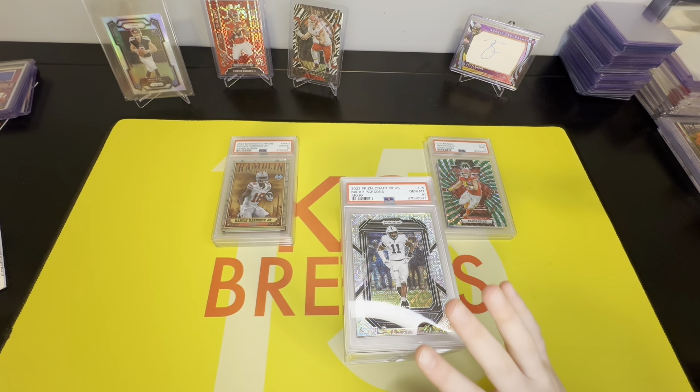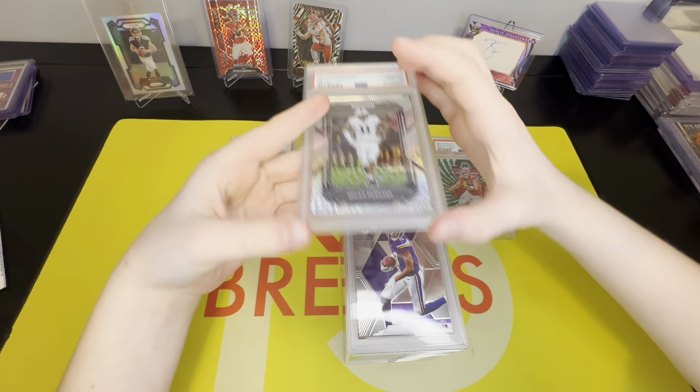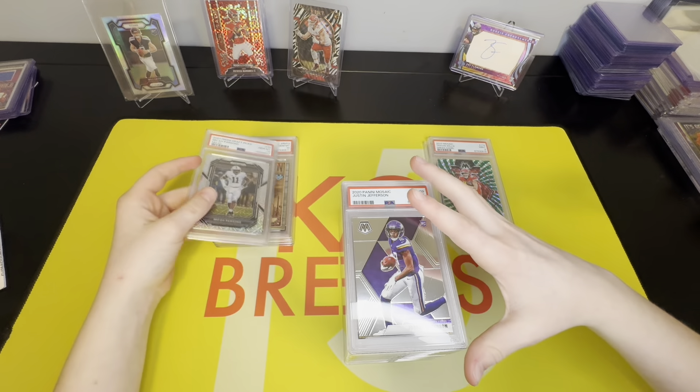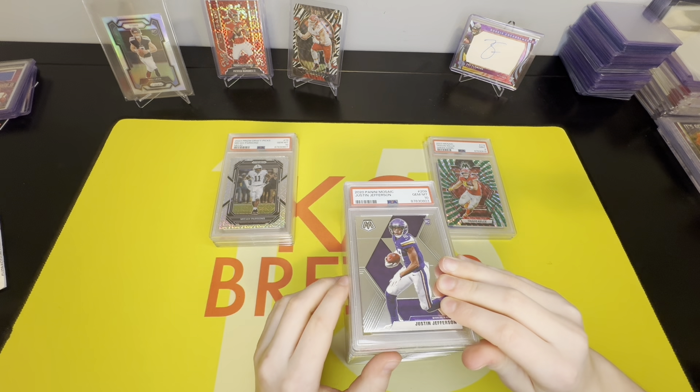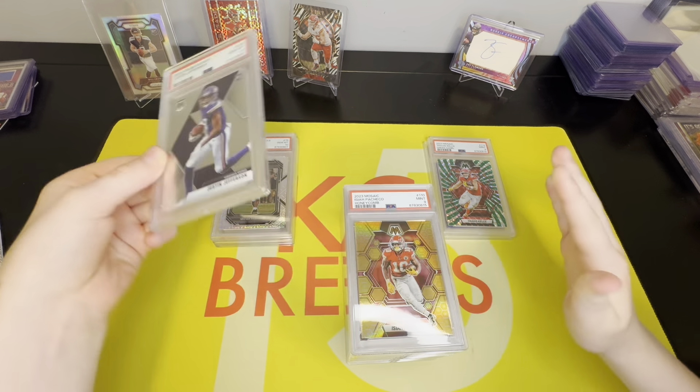Our Justin Jefferson rookie — it's not a great card by itself but hopefully we can get a good grade on it — a 10, that's big! Next up is an Isaiah Pacheco Honeycomb — this is gonna be one of our PC ones. Hopefully it's a good card — a Mint 9, that's okay.